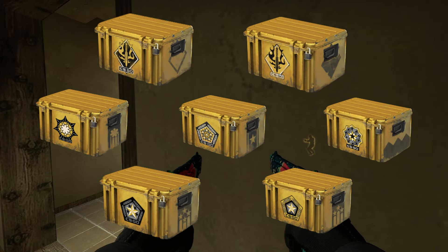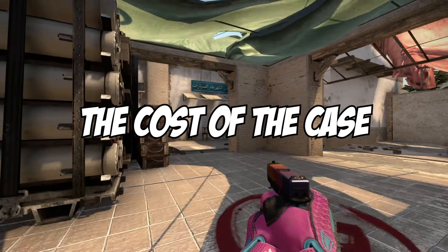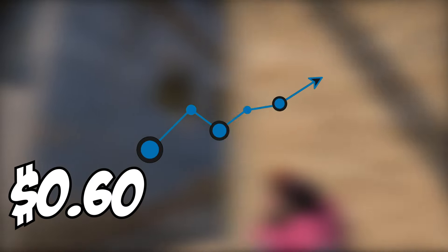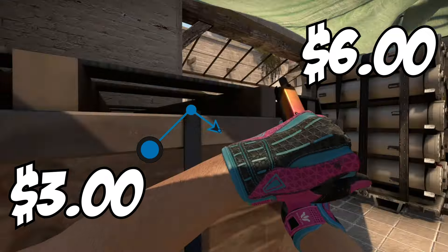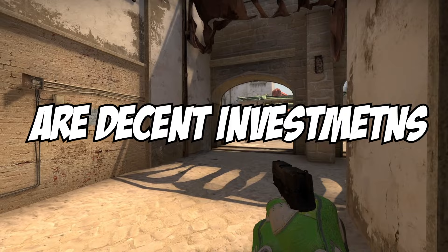While all of these cases cost at least $2 each, in the CS market it just so happens that the cost of the case is very important, since a $0.60 case going to $1.20 is much more likely than a $3 case going to $6. Now, before we talk about these slightly less fundamentally good cases, it is important to note that most CS cases will be decent investments.